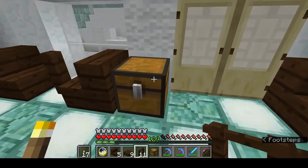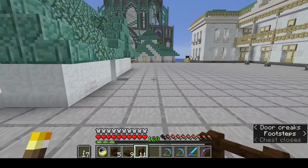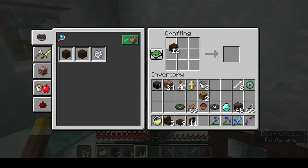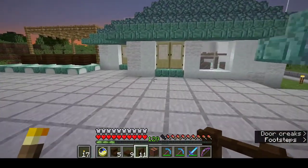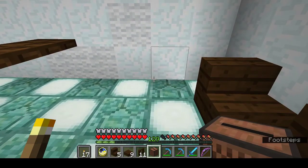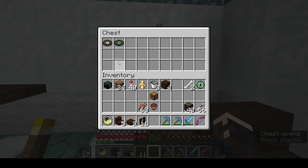I took that out because we're going to make one more thing — a jukebox. I'll get the records and the chest ready. Jukeboxes are easy: wood all round the outside, one diamond in the middle, and there's a jukebox. Time to install it. I'm putting a chest on top and our records in the chest.